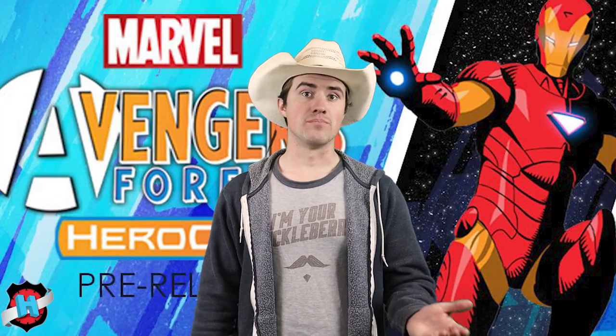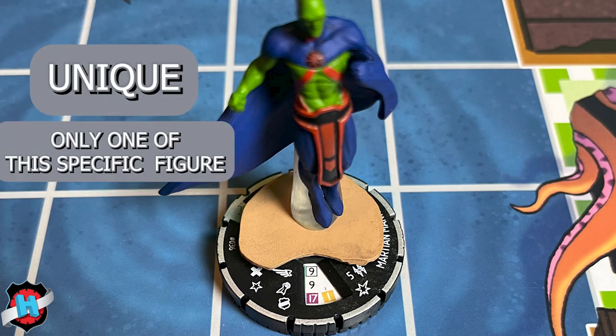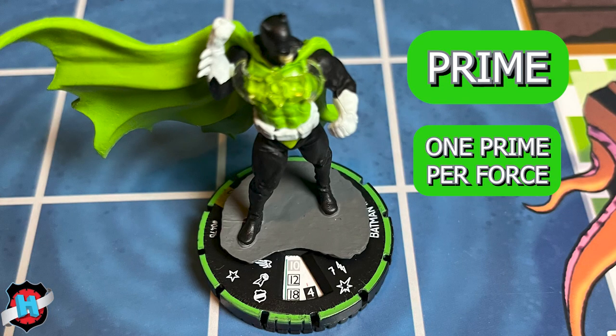A few other things to consider when building your team are prime and unique figures. A unique figure has a silver ring on its base, which means you can only have one of that specific figure on your force. A prime figure has a green ring, which means you can only have one prime on your force.